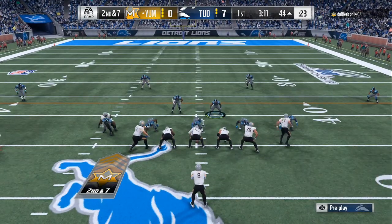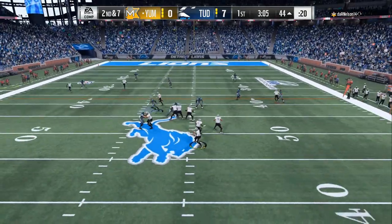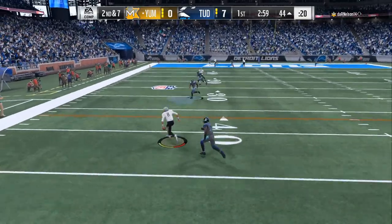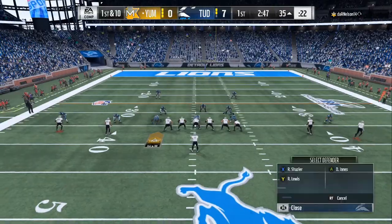Right there we come out in the 3-4 odd. I always like to switch up my coverages. The first 2 plays I try to feel out my opponent to see what his tendencies are. In the first 3 plays that tells you what your opponent likes to do — either he's run heavy or he's pass heavy. As you can see he is scrambling with the new Steve Young that just dropped today, so this guy doesn't mind spending money.